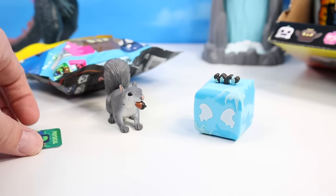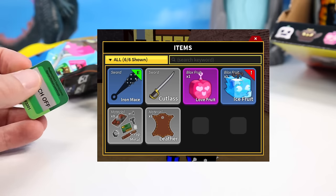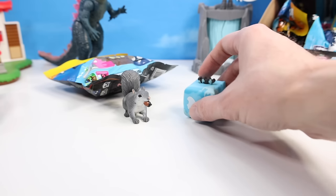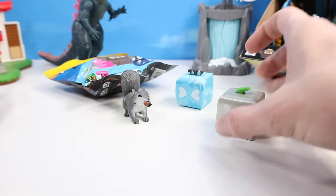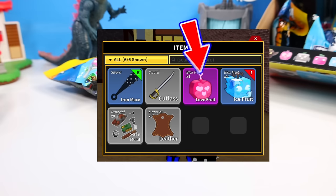And most importantly, a physical fruit box DLC. Which I just pulled an ice fruit — how convenient and unexpected. I thought maybe these would be random, as with the rocket fruit I had opened up earlier. The code had opened me up with that one with a love fruit. We'll test the next fruit and see what happens.